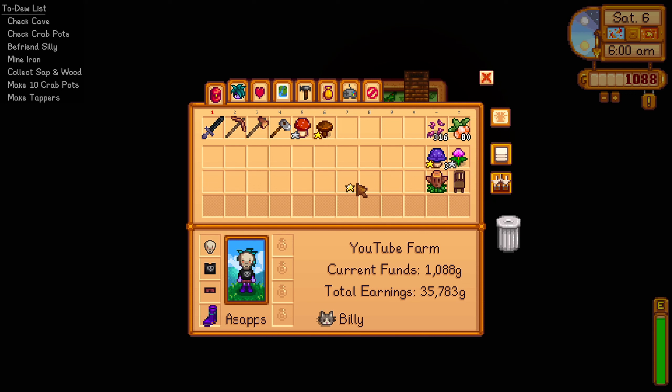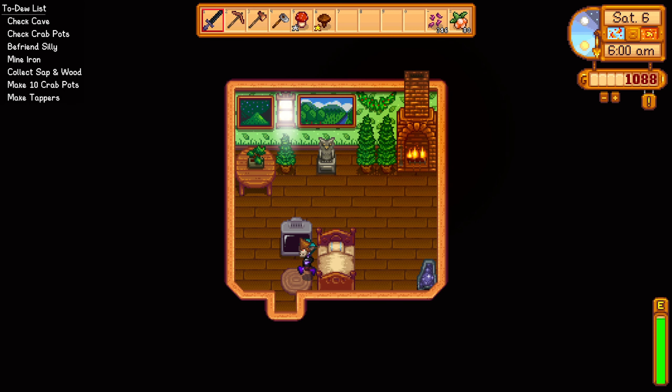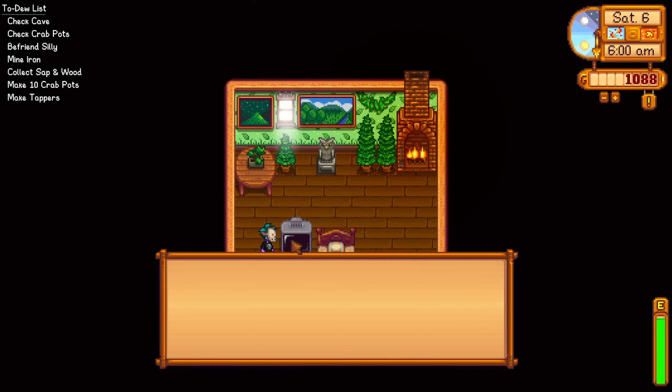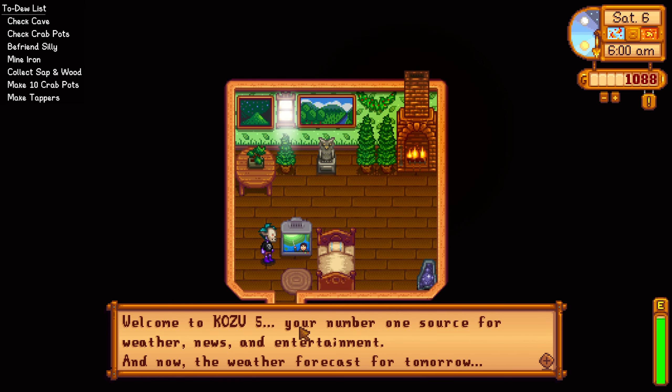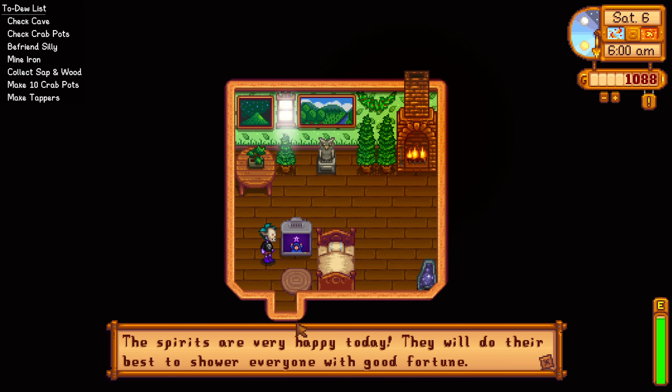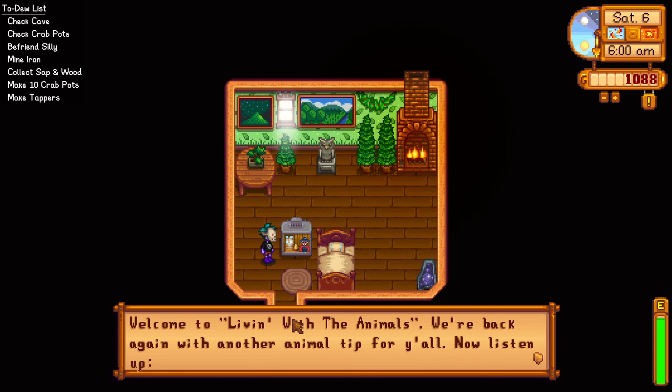Hello everyone and welcome back to another episode of Stardew Valley modded. Last time we did a lot — we gave a frozen tear to Silly and they liked it, we made a few crab pots, and we expanded the farm a bit. More crops have been planted and we had a perfect day.